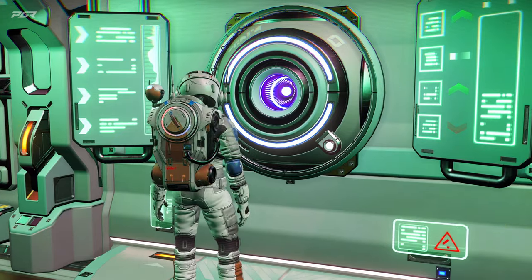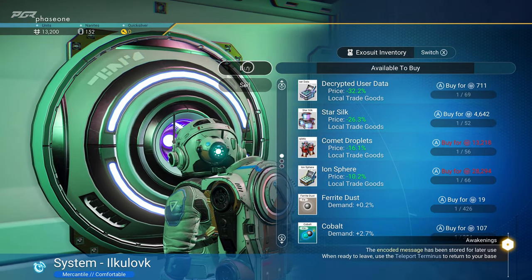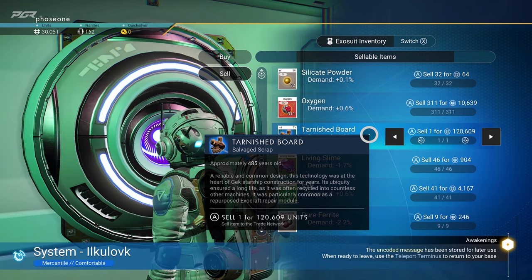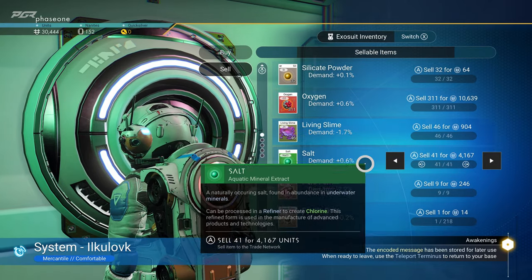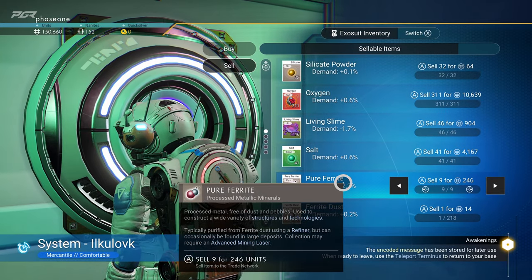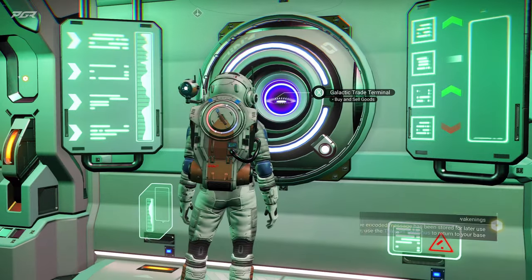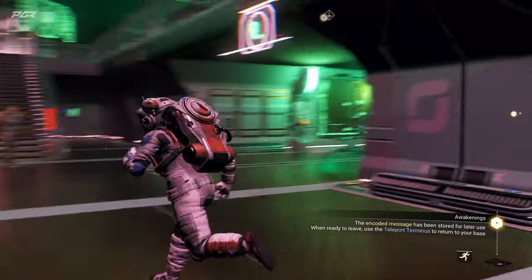Okay, so this is where I can sell stuff. I can sell all of it — oh man, this thing is worth 120,000! Do I need it? I made enough to buy that multi-tool — that's pretty cool. Salt, I don't really care for — slime is cheap, not going to get it again. Man, I'm rich! Okay, so I'm going to go get that thing.